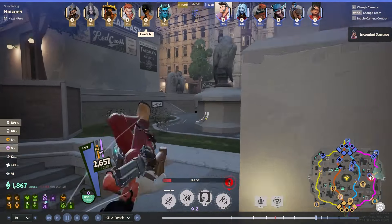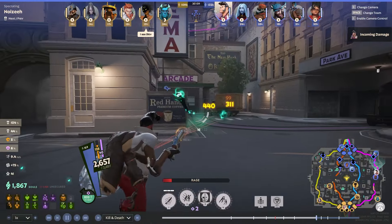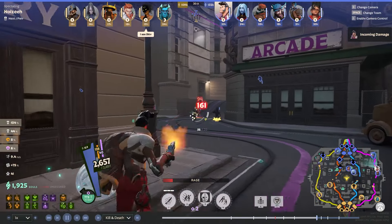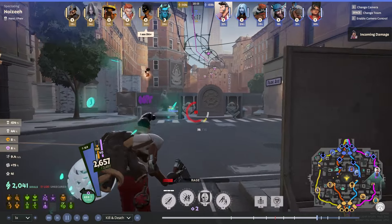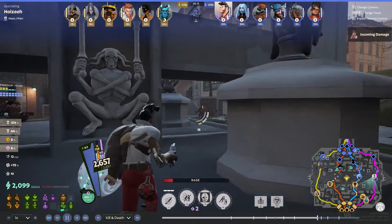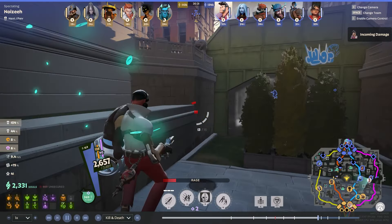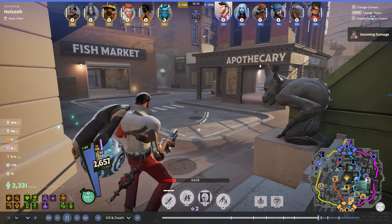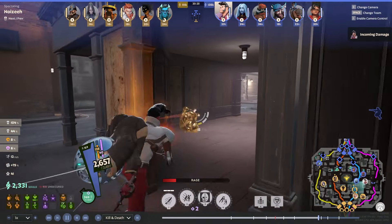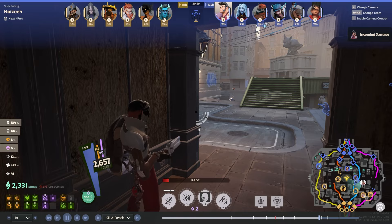I'm just pushing waves and looking for picks, seeing if anything happens. You don't necessarily need to force anything because that's often when mistakes occur — and that's often when the enemy team gets a chance to come back. Comebacks do happen a lot even in high MMR games like this one. Mistakes are bound to happen, so there's nothing to tilt about or get upset about. It's just the flow of the game.